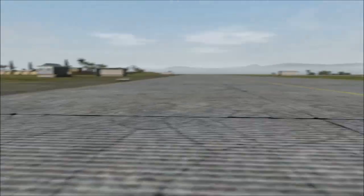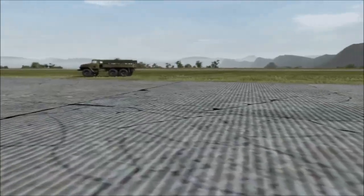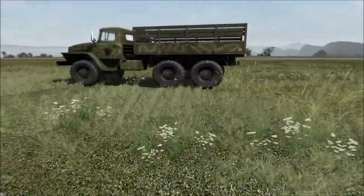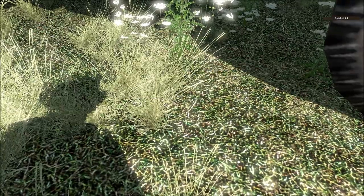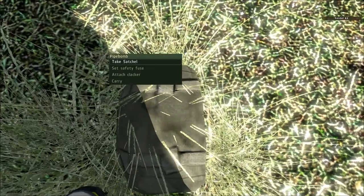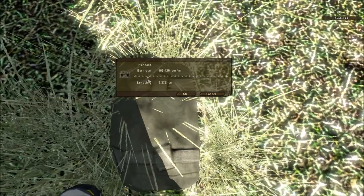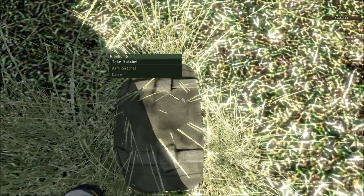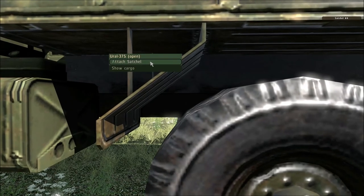Now the last feature I wish to show off is attaching the Satchel. To do that you need to set it on a timer — as far as I know you cannot do it when it's on a clacker. So what we are going to do is place the third Satchel next to the truck, set it on a timer — this time I am going to set it for 20 seconds — so I have more time to get the hell out of dodge. I arm the Satchel, aim at the truck, press my interaction key again, attach Satchel, and get the hell out of dodge.